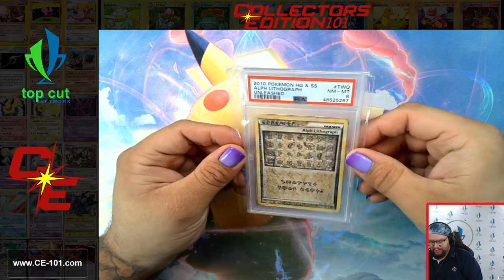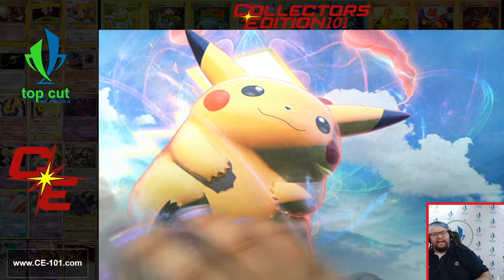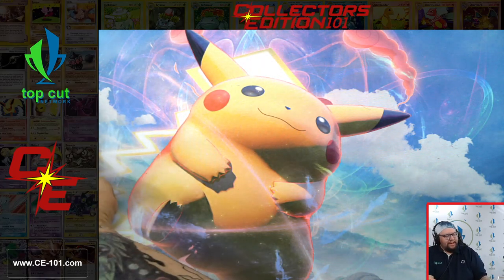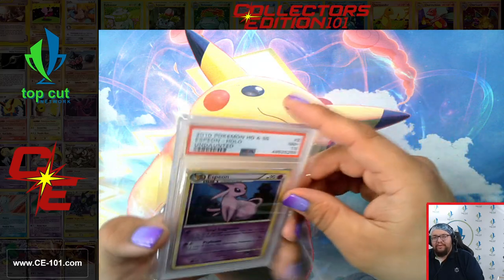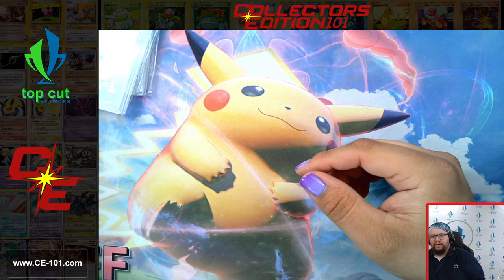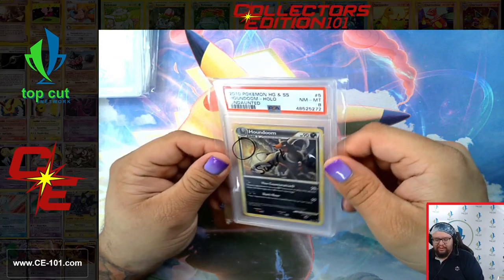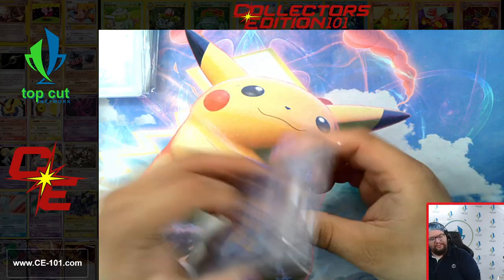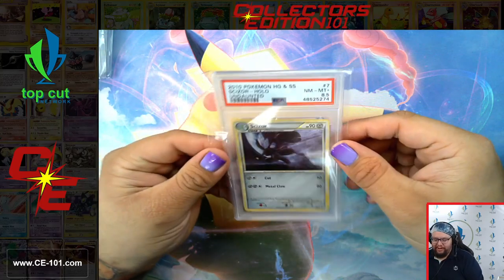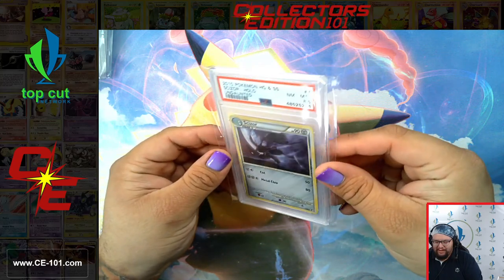Next up, Secret Rare Alf Lithograph number 2 — it says 'shuffle your deck.' Kind of a weird ability, doesn't really do anything else. Blossom from Undaunted. We're in our homestretch, guys — only about 50 more cards to review. It's really cool seeing a lot of these cards again, reliving the memories, going back to those tournaments in my mind. If you've never gotten a chance to go to a Pokémon regional, national, or state championship, it is just such a cool experience — so many friendly people, cool vendors, and things you can get that you wouldn't be able to get anywhere else.